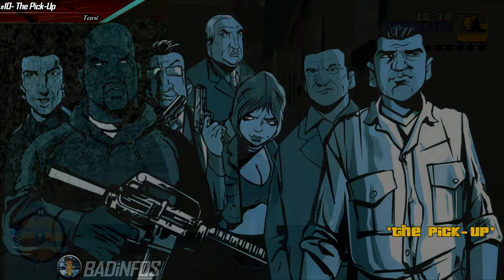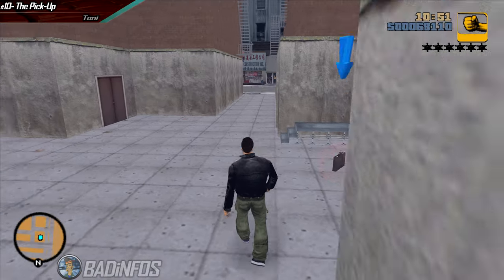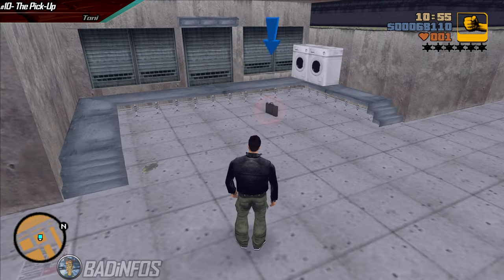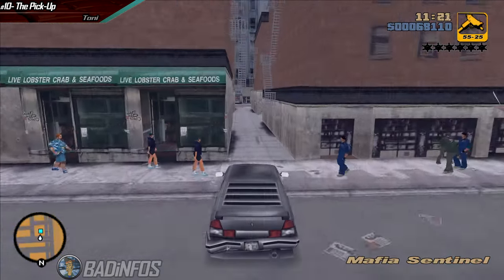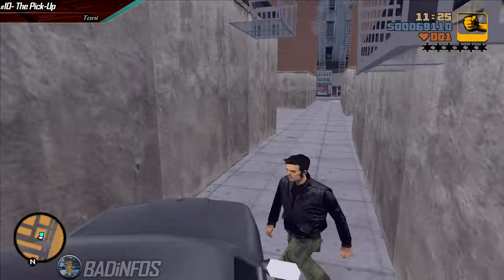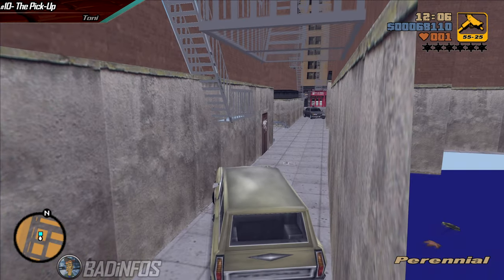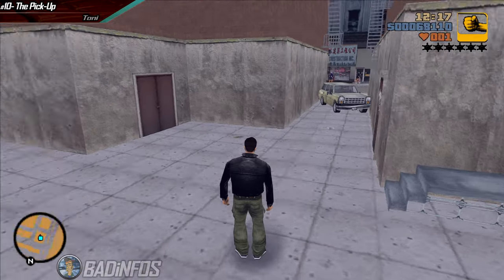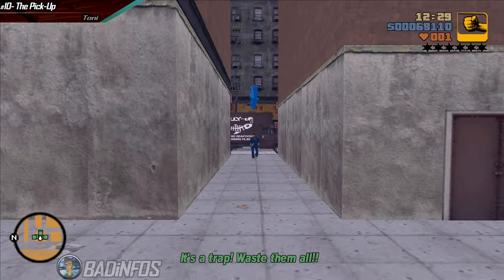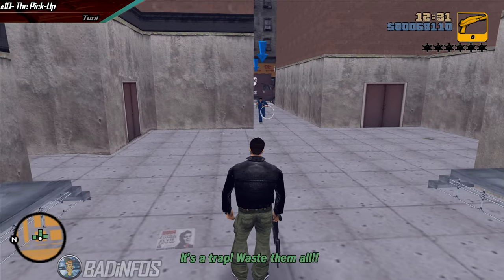Next we have The Pickup. In this mission once you pick up the package, people will spawn from three different directions. You can't take them all down if you don't prepare beforehand. You'll need to plug two of the entrances. Grab a car and park it like this. Grab a second car and block this entrance too. Once both are plugged you can pick up the package. Waste the guy coming towards you — don't worry, he'll not shoot you.